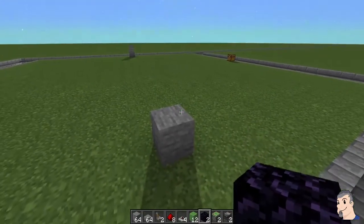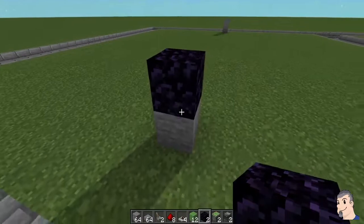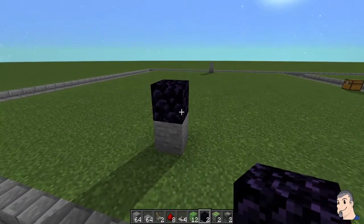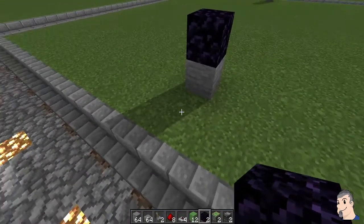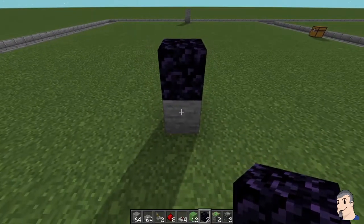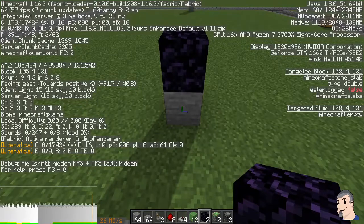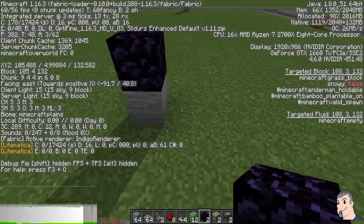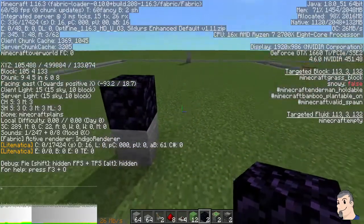We're going to take a piece of obsidian and place it right there. This is going to be the redstone components to make the flying machine go back and forth — it'll go down and come back because we're going to build one just like this on the other side. Take note of your Z axis coordinates; we're at 131 here and we'll go to 132 on the other side.